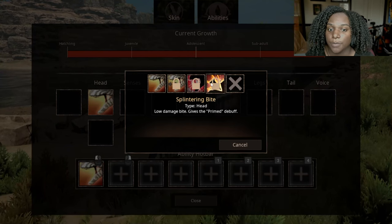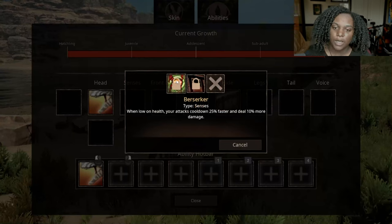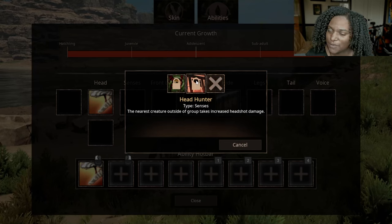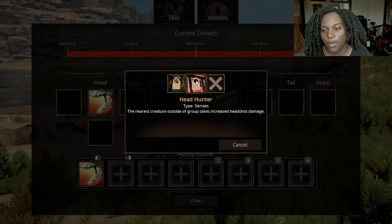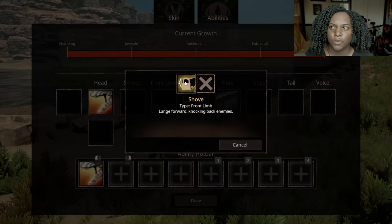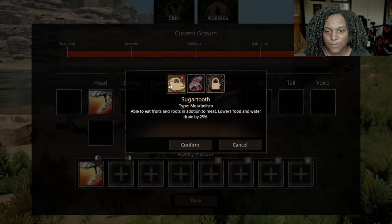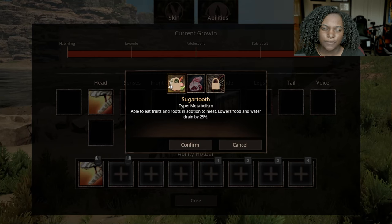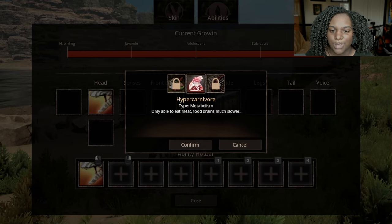Shatter point is a low-damage bite that deals extra damage when biting a primed target — I'm wondering if primed means stacking from bite or from competitive strike. Then splintering bite is a low-damage bite that gives the primed debuff. So basically you want to stack splintering bites and then use shatter point to do more damage, but I'm not sure why you'd do that if the other bites already do more damage unless the stacking gets very high.